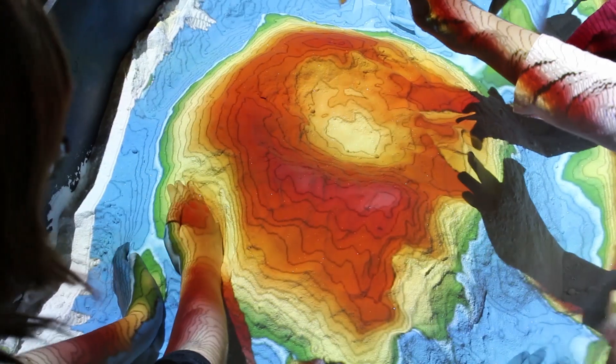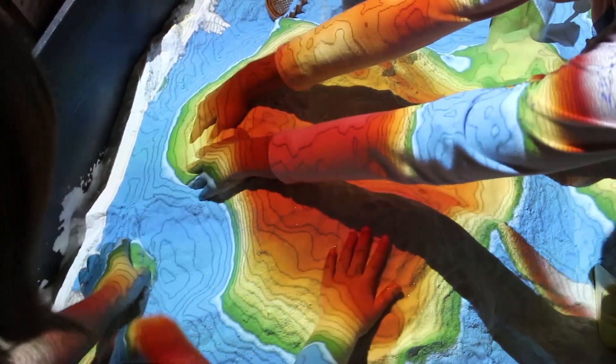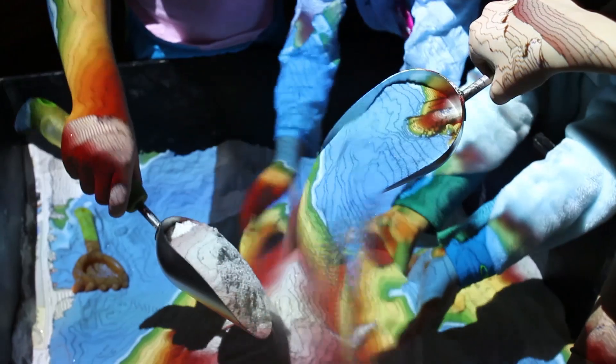A colleague of ours developed this box — it takes a software package, you have a projector, and then an Xbox connects. As the kids are playing in the sandbox and changing the topography of the sand, the camera and the Xbox take measurements of that, and then it updates a real-time projection of the map onto the sand. So it's just white sand in here — the color comes from the projector and the image it's projecting.